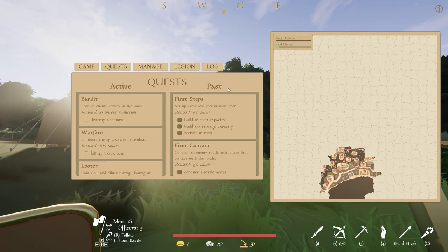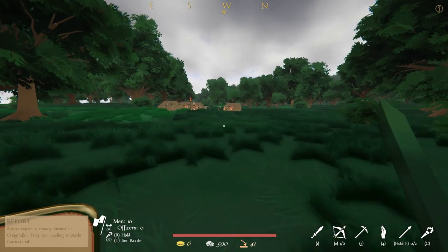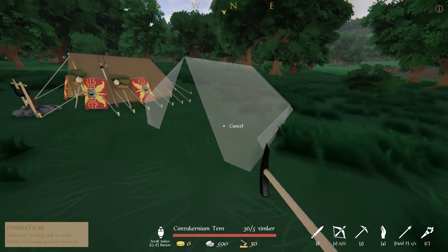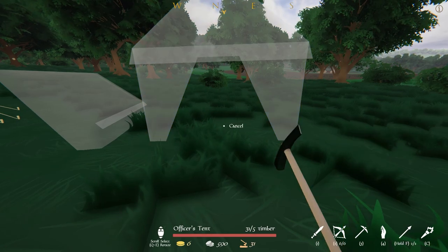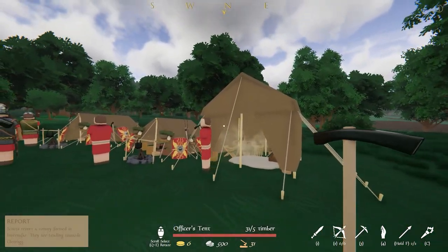Warlord Britannia offers a number of quests, and by now a couple of them should have been completed, which means more silver in our coffers. Returning to camp now, we have space and funding for even more. Let's build one more Contubernium tent and one officer tent. Now our troop capacity is at 21, which is exactly the size of one century.